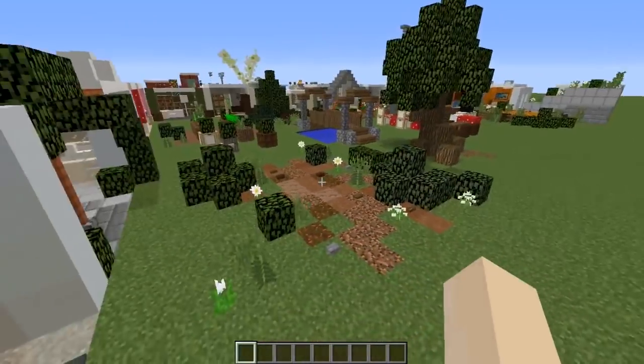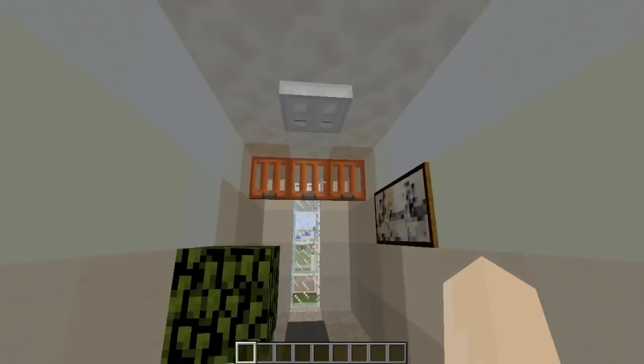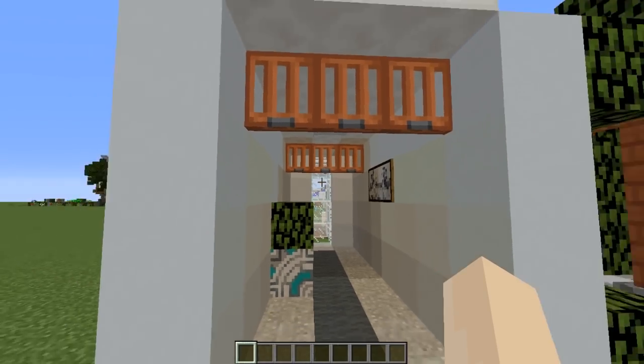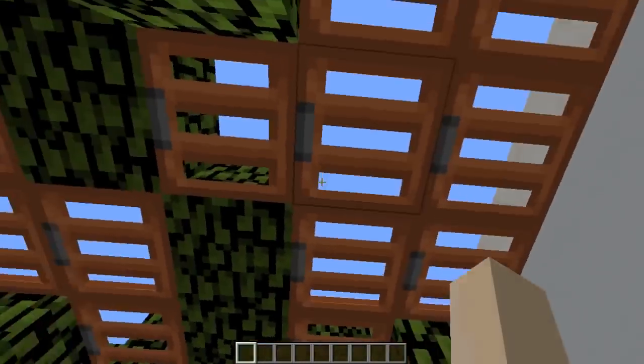Starting out on the outside of my build — I have some acacia trapdoors placed along the top of a little hallway ceiling. They make a really good roof decorator and room divider. You sometimes see that kind of thing in an old Queenslander home here in Australia.